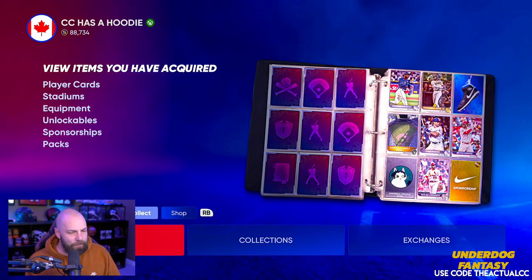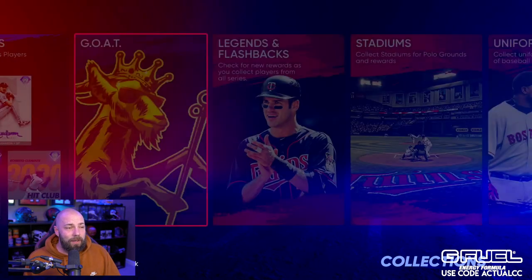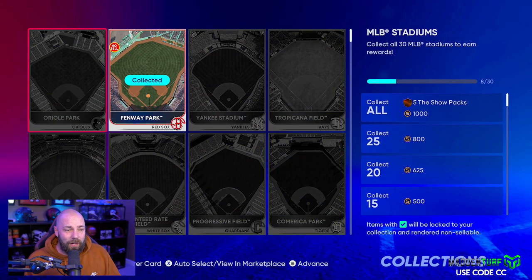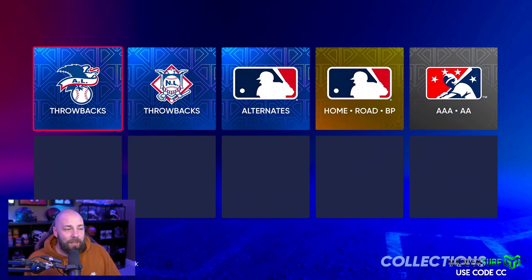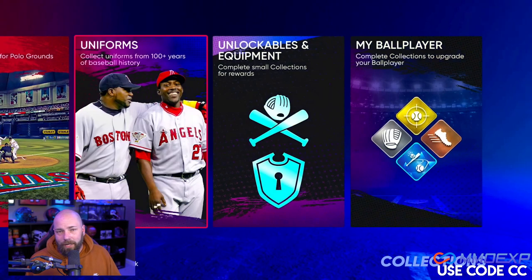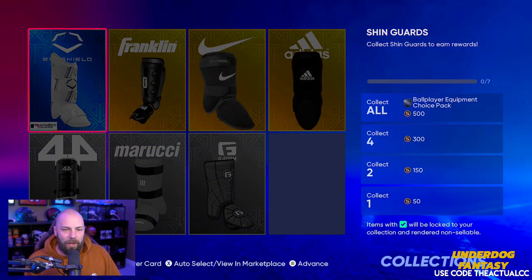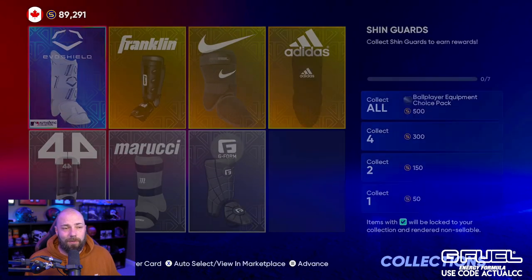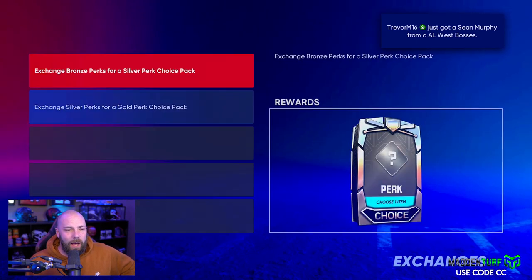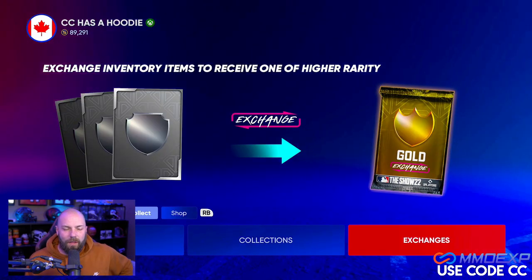So that's the basics for stubs. There are basic collections — come in and do those. The live series collection takes a ton of time. The GOAT stuff is probably far away. Stadiums — if you really want to do them, go for it, but they're super expensive and you don't get a lot from it if you get non-sellable ones. Uniforms I basically never do. Things like collecting all cards for a ball player equipment choice pack and 500 stubs when the card costs 30,000 stubs — avoid that. Exchanges I'm kind of avoiding too.